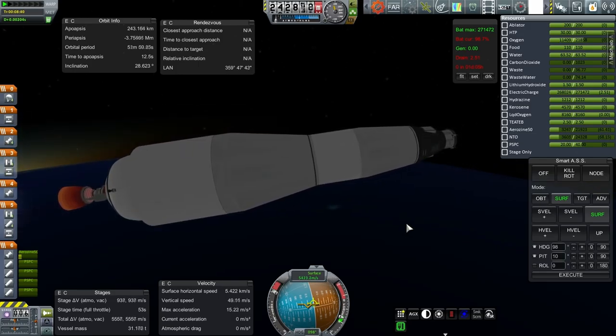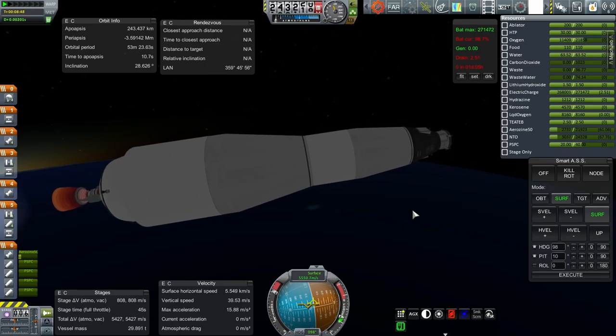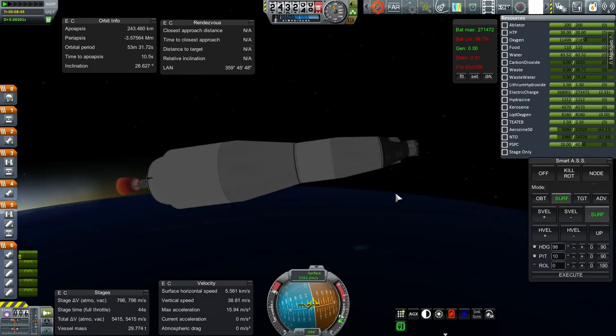That'll leave us about a hundred meters per second short on the transfer, so we'll have to do that with the service module on the pod itself. The service module has about 600 meters per second, so we should be able to do it. I was planning to finish the burn with the service module anyway, because you need to make fine-tune adjustments to make sure you get the free return trajectory correct. But the less of that we use, the better.